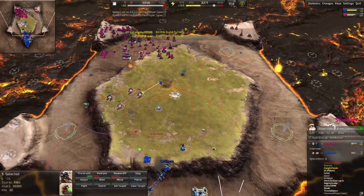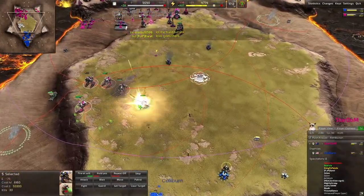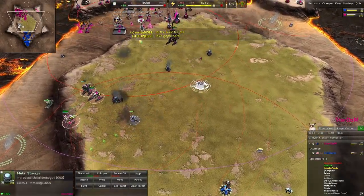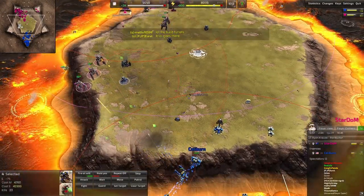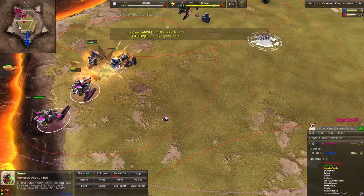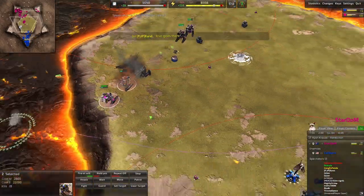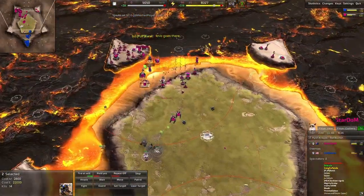Is this going to be enough to deter Stardom? Stardom just needs to go in and take out that turret - as that turret goes down... it's one centurion. Nice - there you go. Now the lava's come up to that middle section.